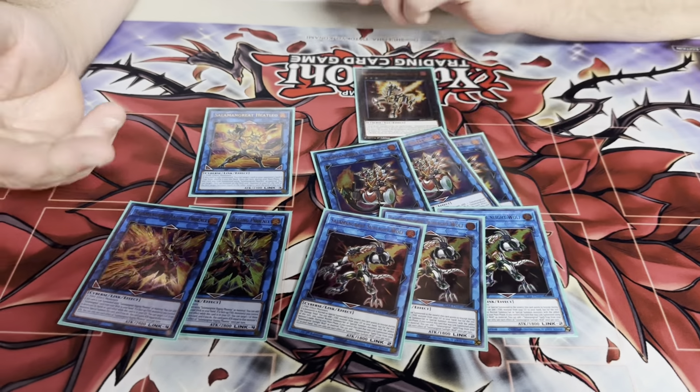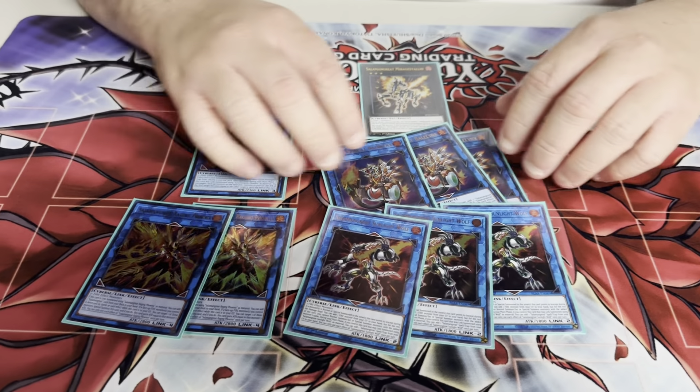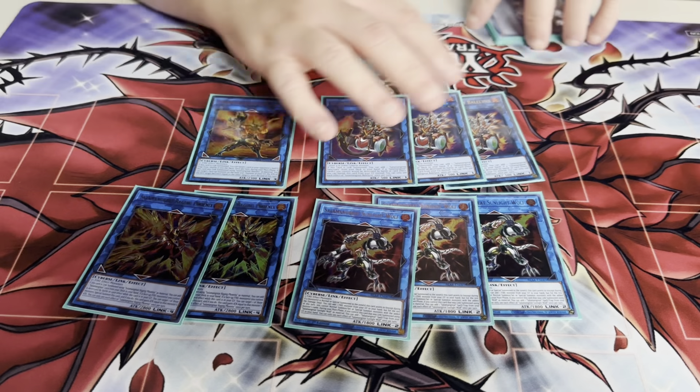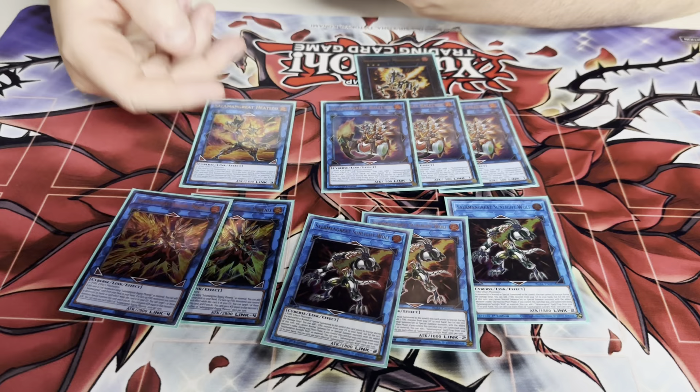Sometimes I grab back Ash off Wolf, then use Weasel to give them Gazelle, link this off, and bounce the Gazelle — sometimes you can get both. You have to play three of this. I got Nibiru'd today; I know it's not common but I think you have to play three.